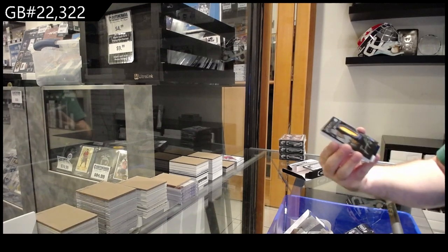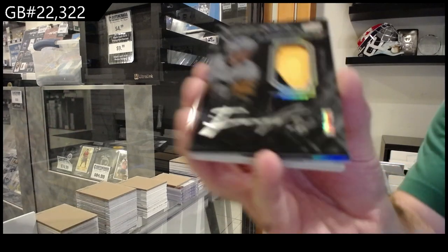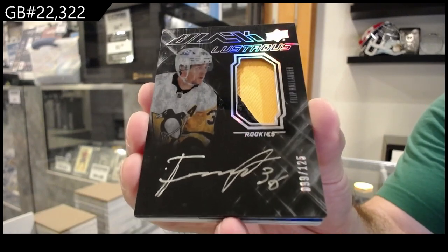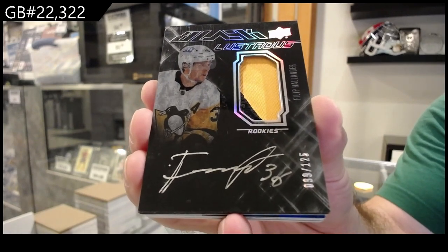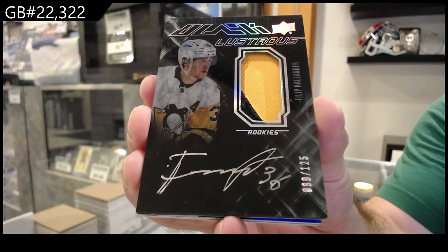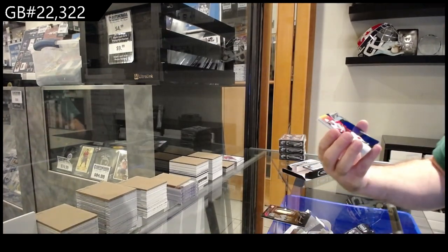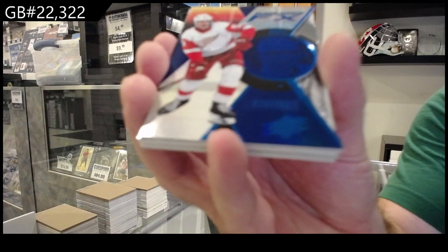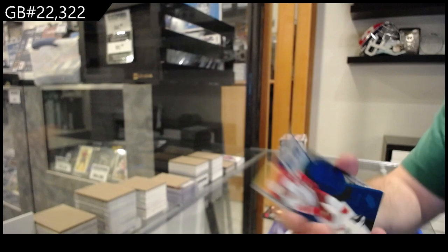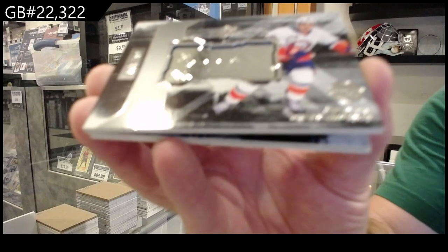Sick Lustrous Rookies — patch auto to 125, Hollander for the Penguins. Hollander for Pittsburgh to 125. We got a Radiance to 299, Outsider for the Red Wings. We've got a Finite for the Islanders to 799 of Durandu.